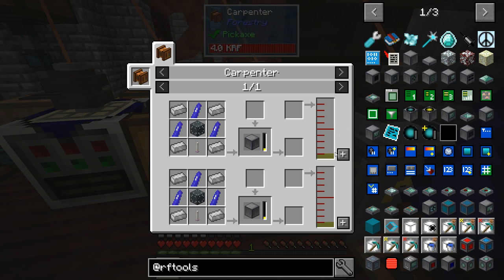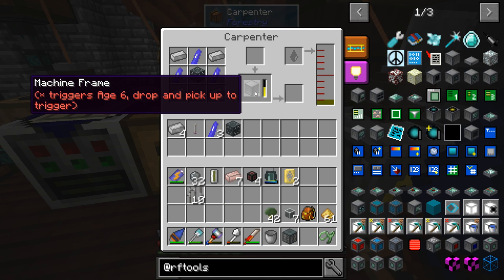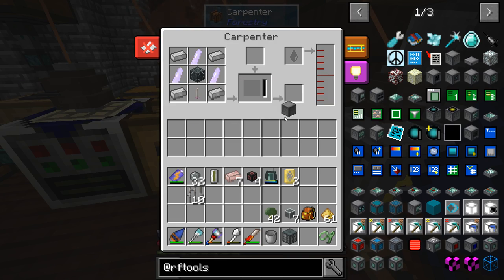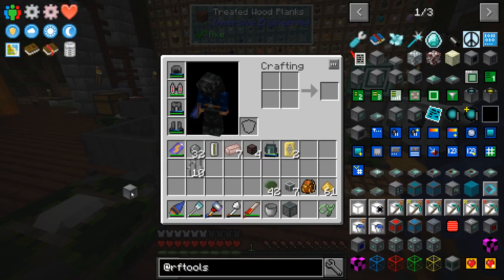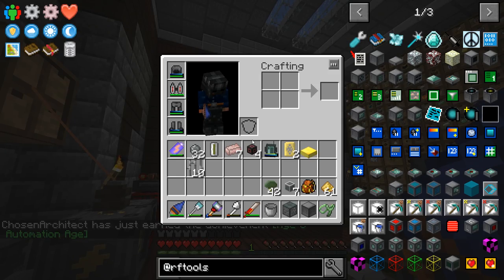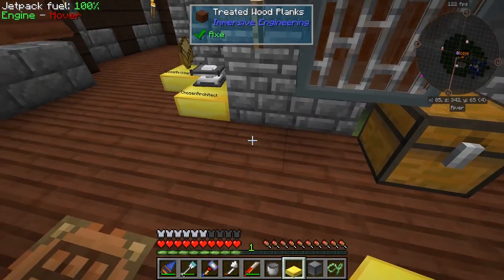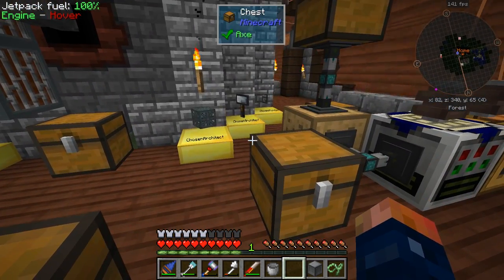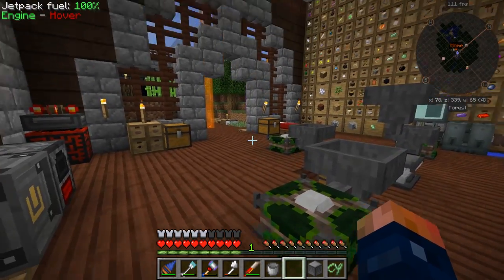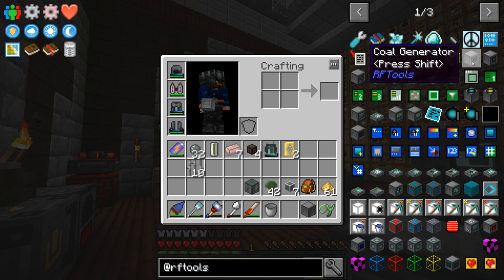Let's go ahead and make this thing. I just noticed — why are there two different recipes that are both the same? That's weird. Okay, we're gonna get our machine frame. Had a little bit of technical difficulties, but all in all we got what we wanted. It says to throw it down and we'll enter our new age. Sweet — we're in age six! Automation age! Awesome. We got a new trophy — let's find a spot for it. Look at all our sick trophies.